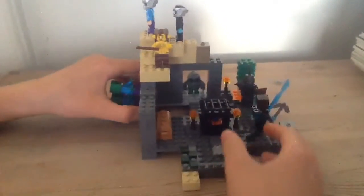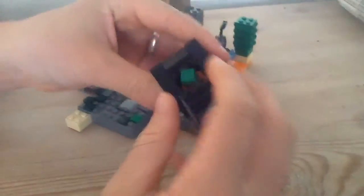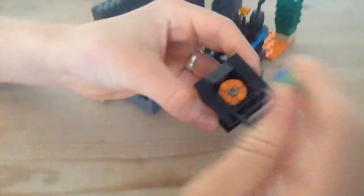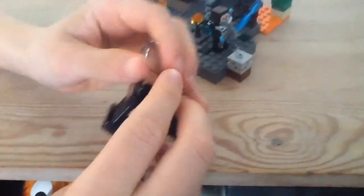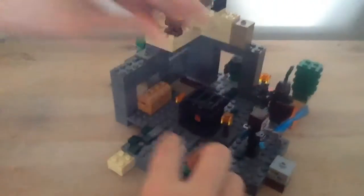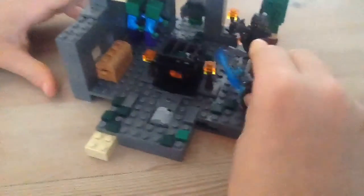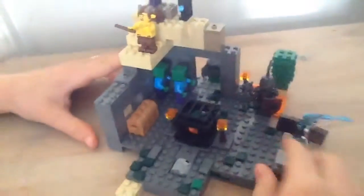I'm just starting with the basic play features. We have this little — like in the game — we have a zombie spawner. You can see a little baby zombie in here, that's a very cute little piece. It's not exclusive to this set, but it's really awesome to get it. You just put this little thing in here, roll it around — like in the game, it spins around all the time — and you push here and the zombie spawns, and goes in to kill Steve right here.